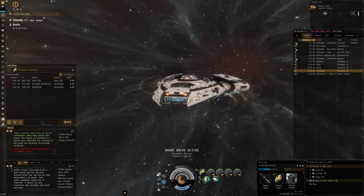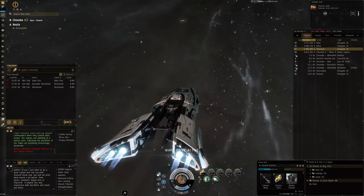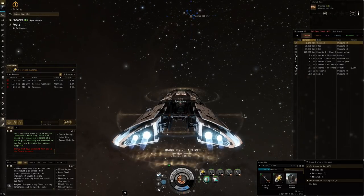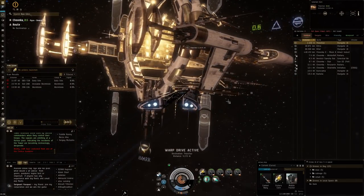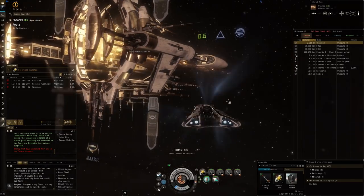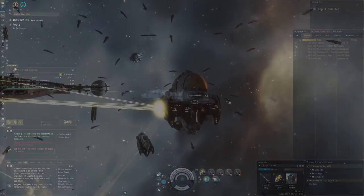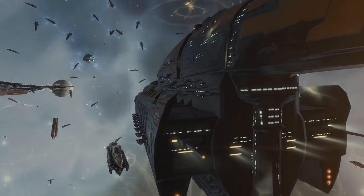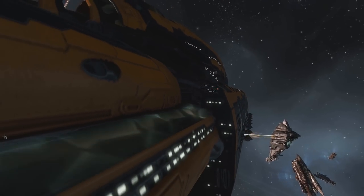We've been going for like 20 minutes at this point. I think that this was a pretty good test of the Curse. This confirms, at least for me personally, that if what you're looking for is ease of use in PVE for exploration and you want that Amarr-only option, this is probably the cruiser that you are going to want to choose. That's going to be it for this video. If you have a Minmatar ship that you would recommend, definitely put that in the comments — I would love to find one for them as well. Thank you very much for watching, and I'll see you all next time.